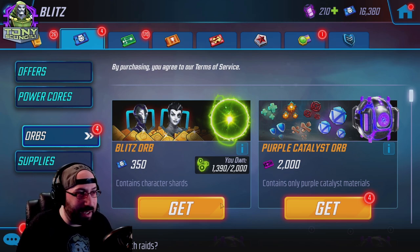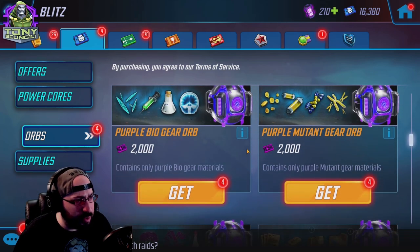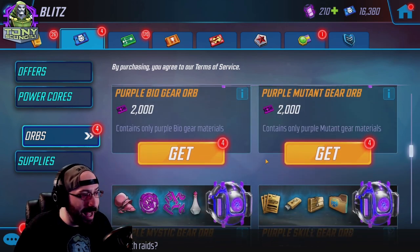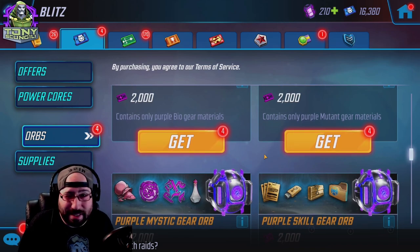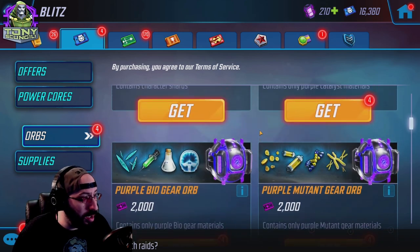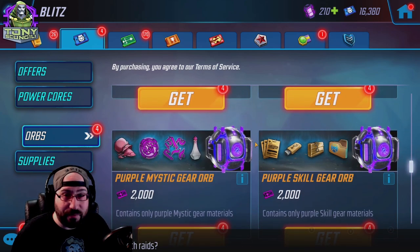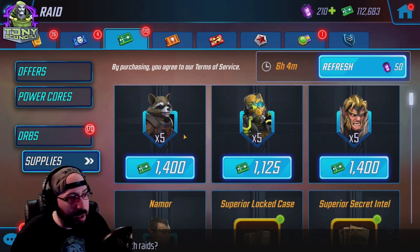There are also gear orbs in the blitz store — these come from completing milestones. Why they're in the blitz store nobody knows, but they'll accrue specific origin-type gear for your characters. You're always going to be working on somebody, beginning through end game, so you can save these until you want to dump into one particular type, or open whichever you want. A lot of people open the purple catalyst orbs because they're out of catalysts — that's all reasonable. Save them or open them as long as you have a need for the gear.